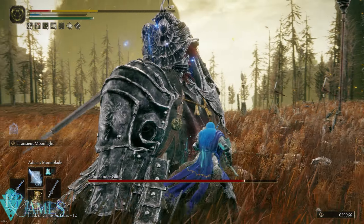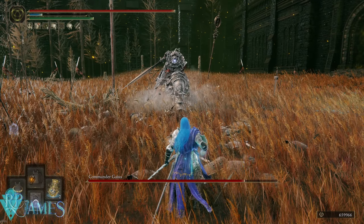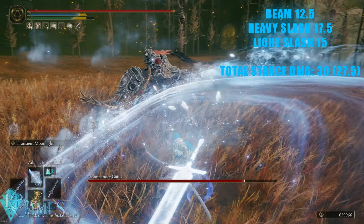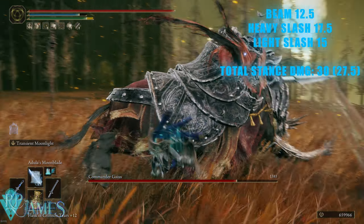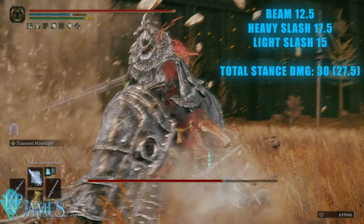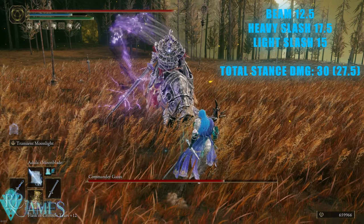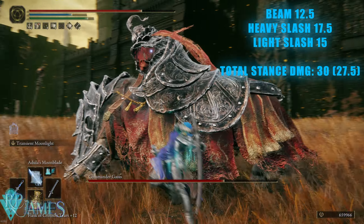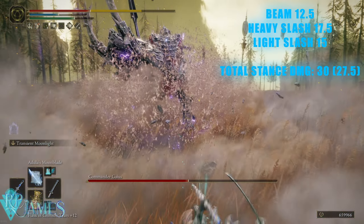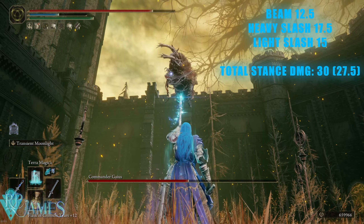In total, the heavy attacks deal around 30 stance damage, meaning it requires you to cast the ash of war four times to stagger enemies and bosses that have a stance resistance of 100, which most of them do. Some enemies can be staggered in just three animations because they don't have the full 100 stance resistance. The light attack version deals 27.5 stance damage.